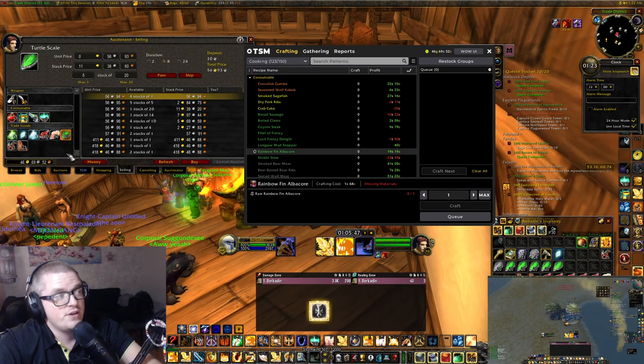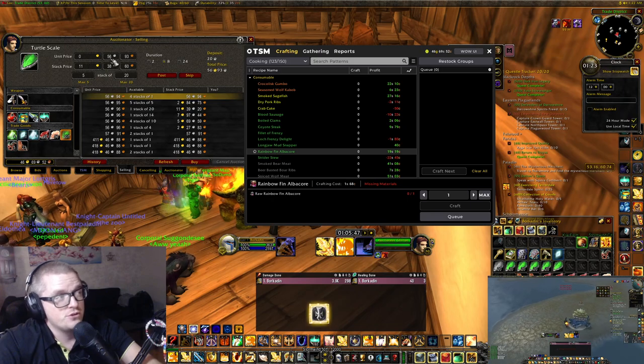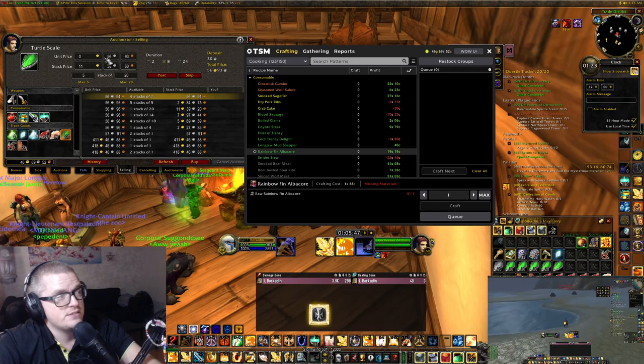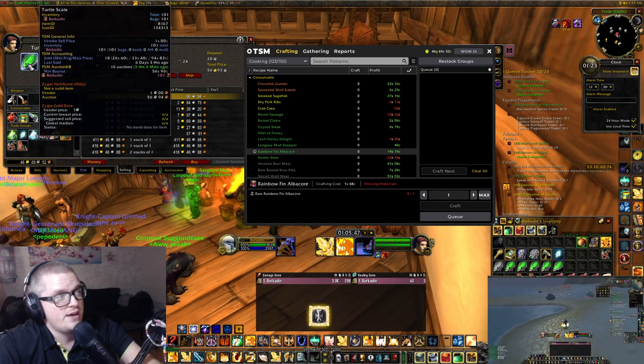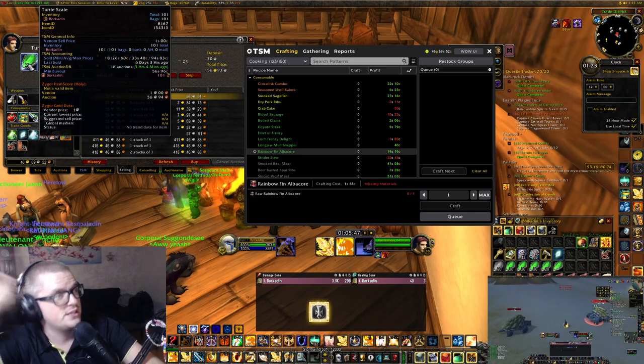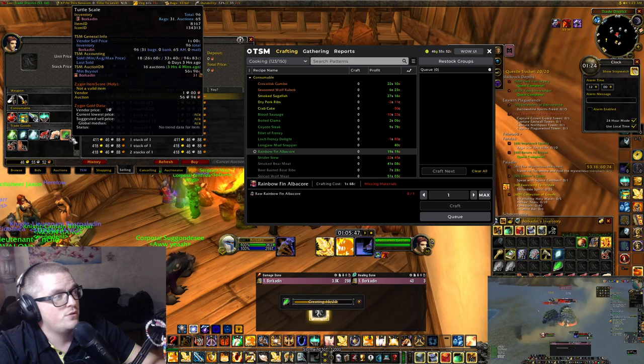And then we are getting to the nicer stuff, and that is the turtle scale, which currently sells for 56 silver. You can see my average is like 33 silver, so it is a little bit above. That is quite nice — let's put them out.